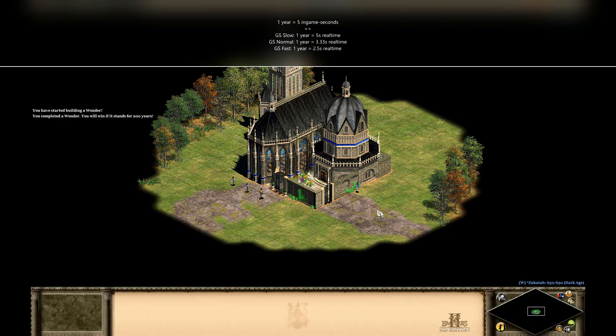And there is yet another time unit in Age of Empires 2, which you usually encounter when a player successfully constructs a wonder or collects all relics. No matter which game speed you are playing with, 1 year is always equivalent to 5 in-game seconds. That means on game speed slow, 1 year equals 5 real-time seconds; on game speed normal, 1 year equals 3.33 real-time seconds; and on game speed fast, 1 year equals 2.5 real-time seconds.